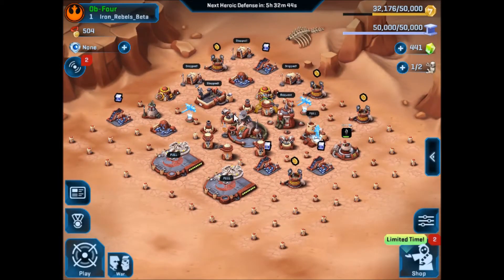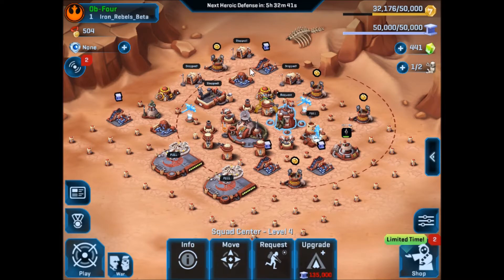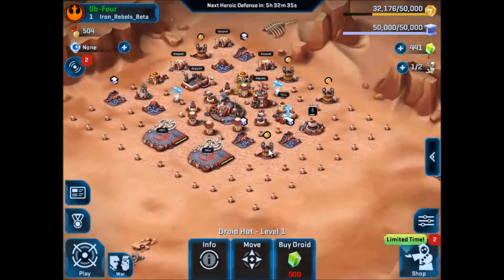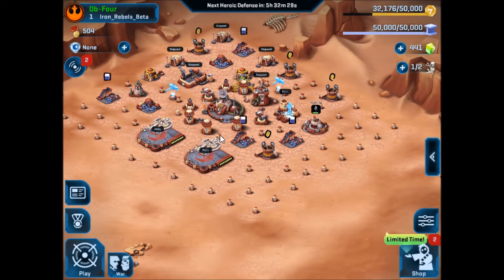Here's my layout for defense. You can see my squad center here - the trip zone is set back so it's not easy for them to bait it out. You've only got so many units so you can't stop them entirely. Droid hut down there in the bottom, and I'll run through a couple of defenses from my log.